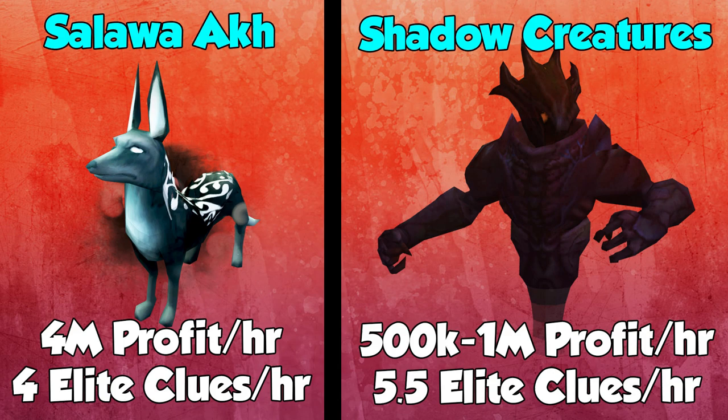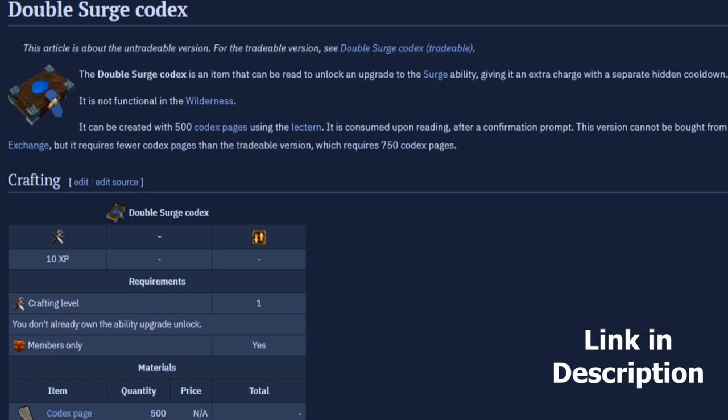A lot of people ask me where I get my Elite Clues. I get them from two different places. Salawa Arcs are a good place — you can get four Elite Clues an hour, but you do make four million GP profit an hour, which is insane. On the other hand, you can do shadow creatures in a personal Slayer dungeon and get 5.5 clues an hour, but you only make around 500k to a mil profit an hour. You can pick whether you want more money or less money and more clues.